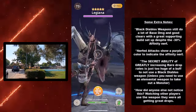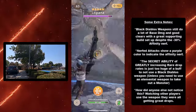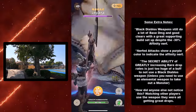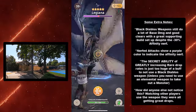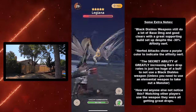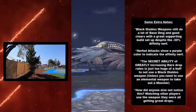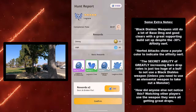Here are some extra notes. Black Diablos weapons still do a lot of base damage and good clears with a great supporting build setup despite the negative 30% affinity nerf. So even with that nerf, it's still really good — I really liked the clear times. Nerfed attacks show a purple color to indicate the affinity nerf.